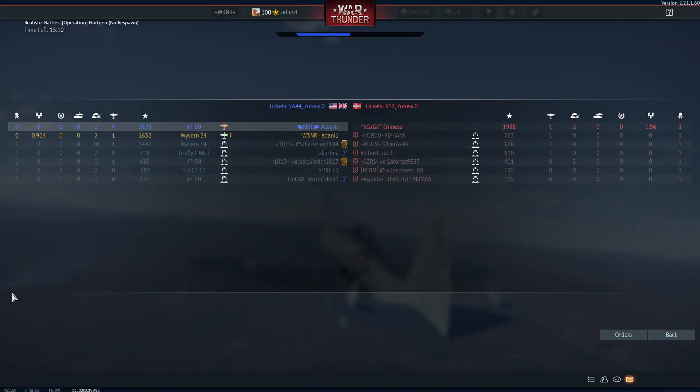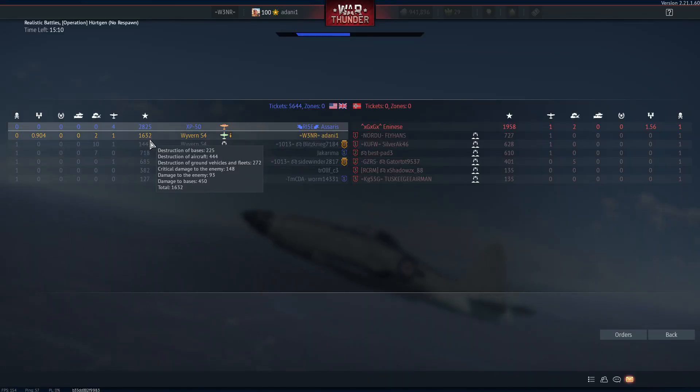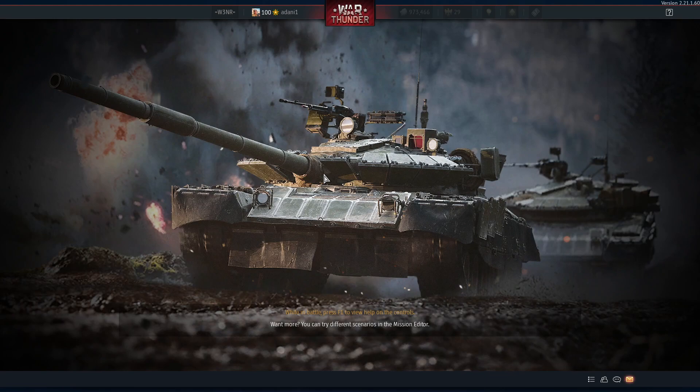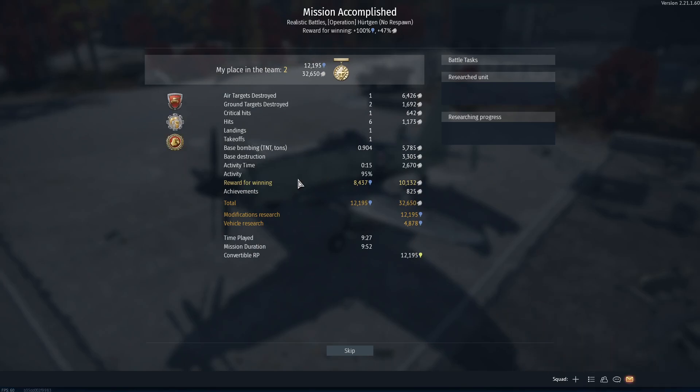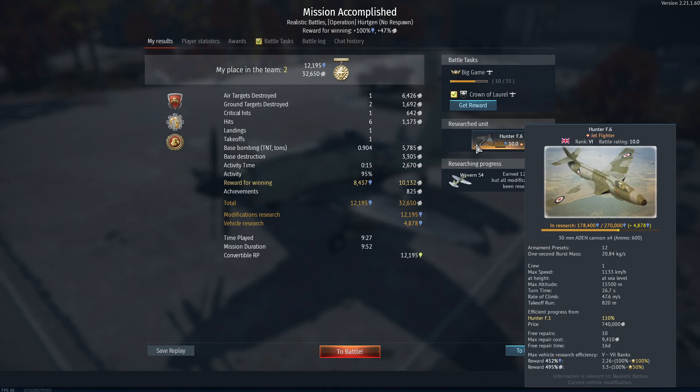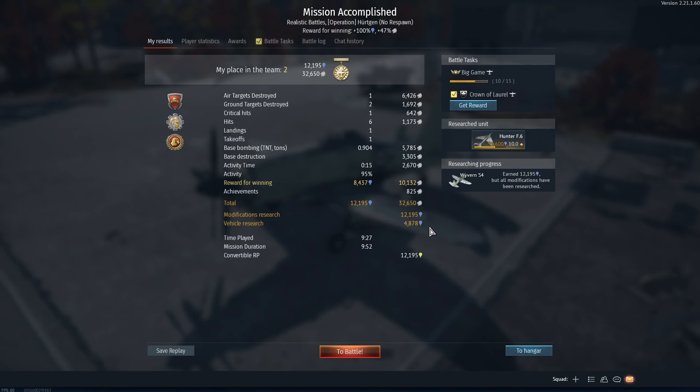That's the end of the match — we did end up getting a kill. 1,632 points. Probably could have gotten more SL for bombing another base, but you got to see us kill a bomber from about 1.6 kilometers. It doesn't have a lot of tracer rounds, but here's the Wyvern for you. Can you kill stuff with it? Yes, but you're better off just bombing a base and running back. For killing a base we got away with 32,000 silver lions — that's on a premium account — and 12,100 research points. Not bad.